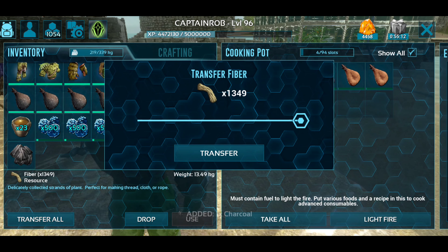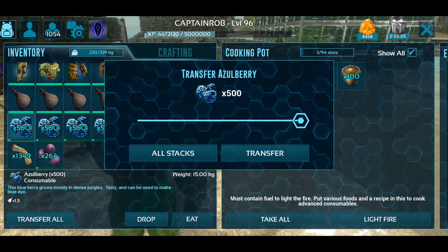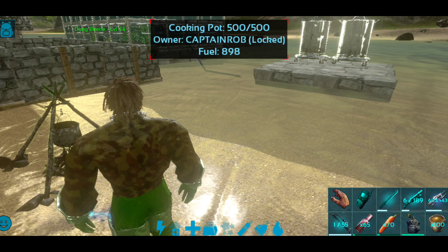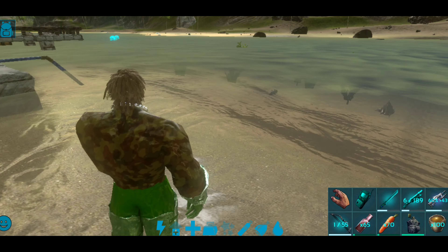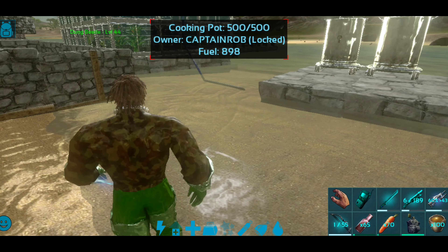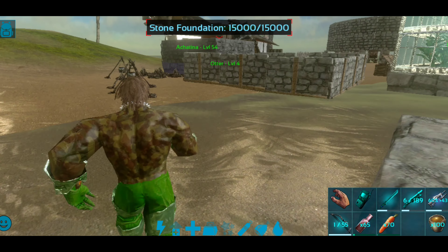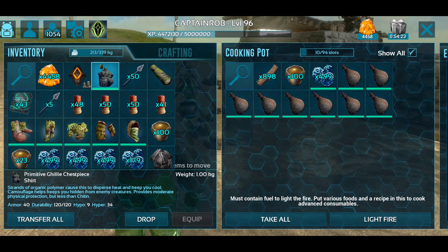Normal energy brew takes 2 seconds, and the recipe makes for 3 seconds. At the beginning stage, for the first medical brew and energy brew, we need to cook in the cooking pot. One recipe takes 30 seconds. We need to fill the water skin. Fuel is wood. Ingredients include stimulant, water skin, and azulberry.